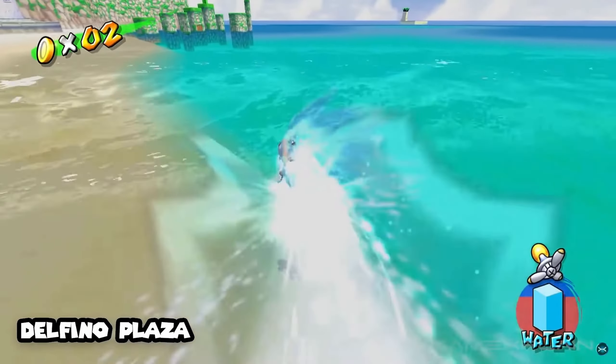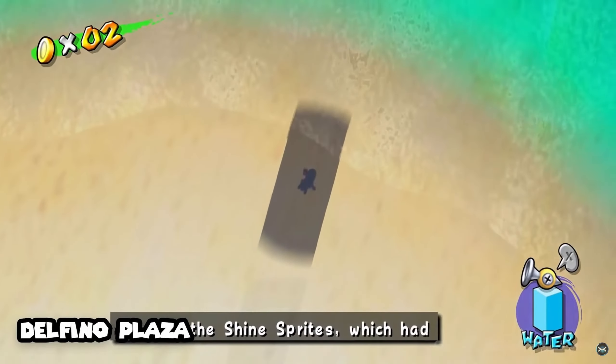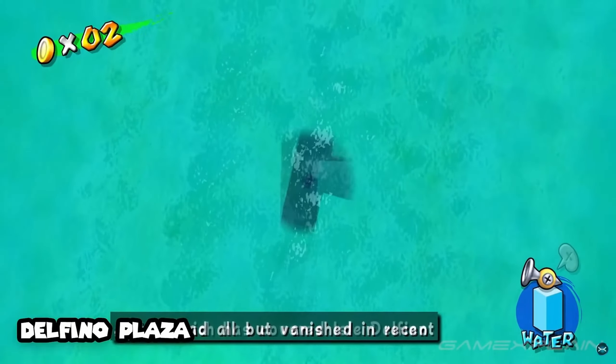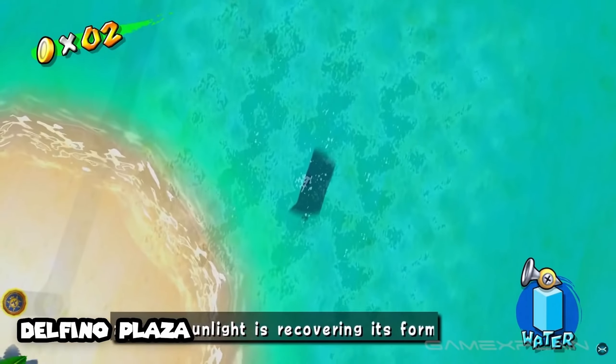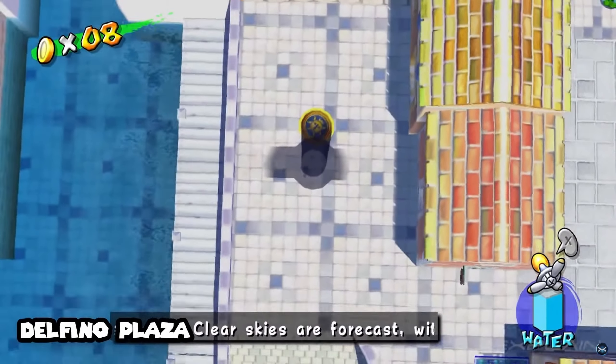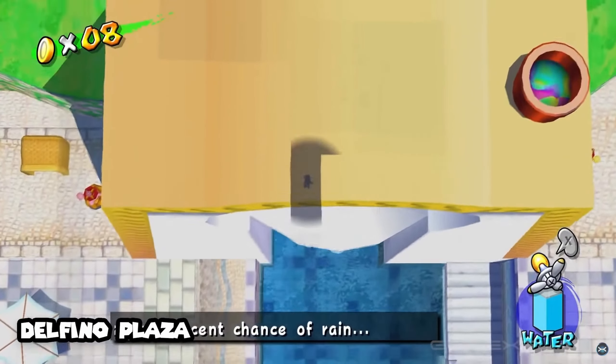You can't look into what the level has or which coins you've collected already, so it just drags on and you end up looking up a walkthrough. A lot of the coins are very annoying to get and you can't even keep track of the ones you've already obtained. They're all over the place — Delfino Plaza, each level, random spots — it's just not fun to collect them.